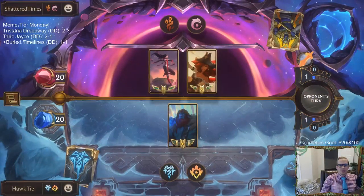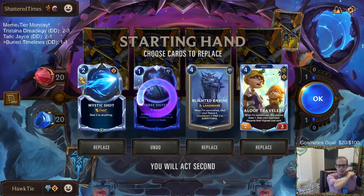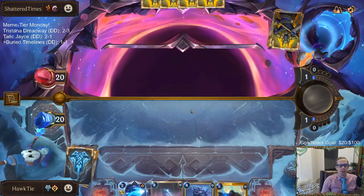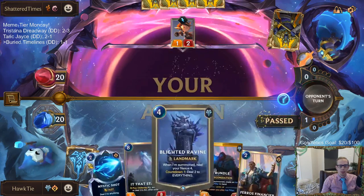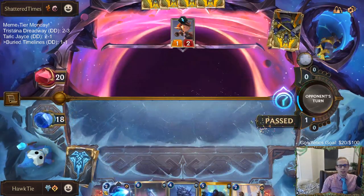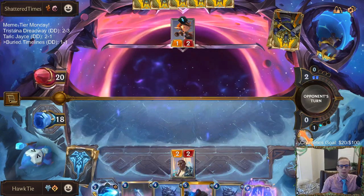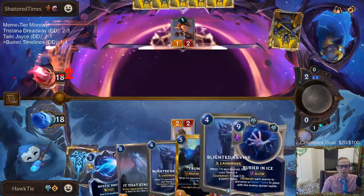Okay, this is probably gonna be a cool little deck. Love Mystic Shot and Blighted Ravine. I guess we can send Aloof Travelers back - it's the type of card I don't usually send back, but we'll probably want to play the Ravine on four which means Aloof Travelers on five. With a low cost deck like they have, we may be kind of helping them out. Buried in Ice - there we go, the Financier gets us the Buried in Ice! Now we have the combo. It That Stares is very nice.